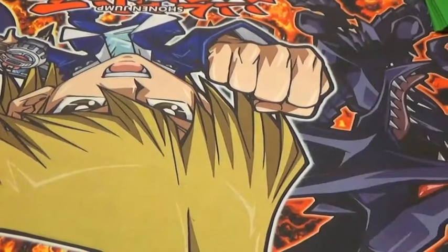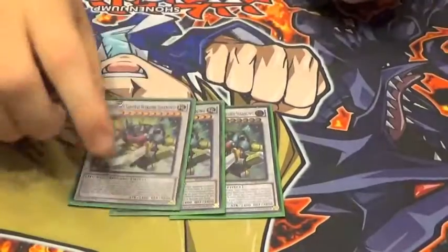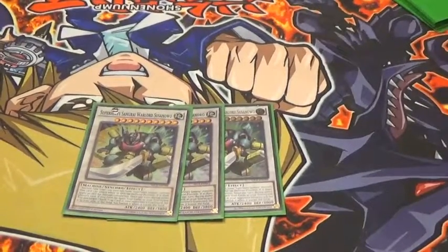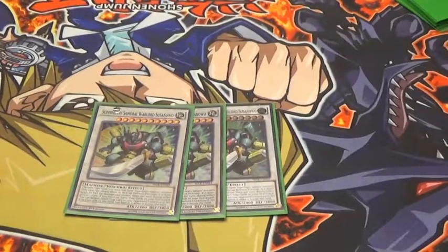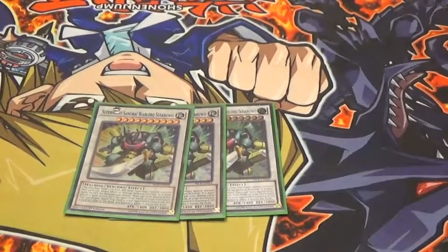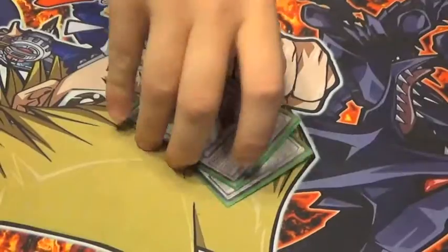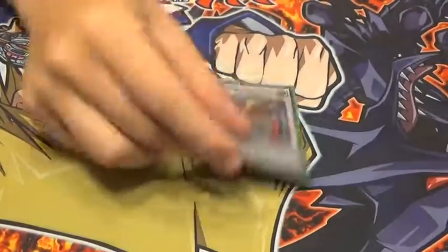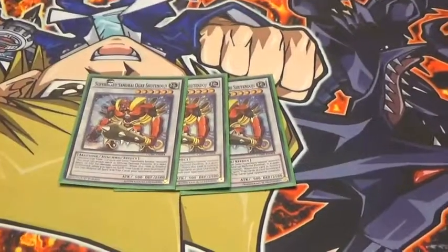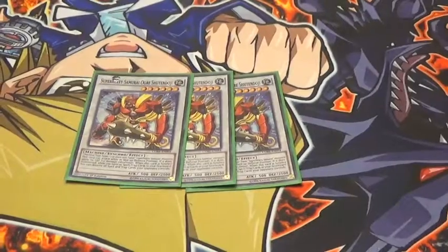On to the Extra Deck. We have the big guy himself, 3 Warlord Susanowo, probably the strongest out so far. Level 10. His effect is no spells or traps in grave — you can steal a spell or trap your opponent controls once per turn during either player's turn, and whenever that card leaves the field it's banished instead. Next we have Ogre Shootin' Doji, one of the easier ones to get out. He's basically a Heavy Storm — no spells or traps in the grave of course — and he blows up all spells or traps your opponent controls.